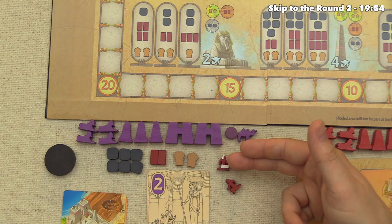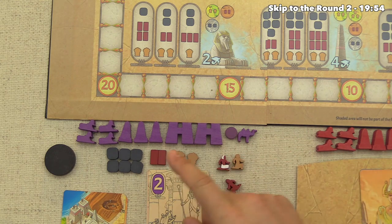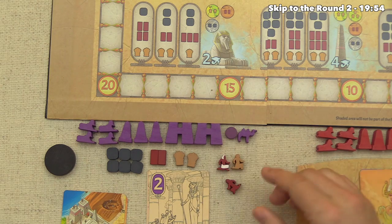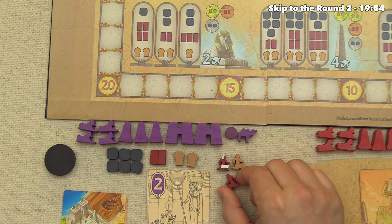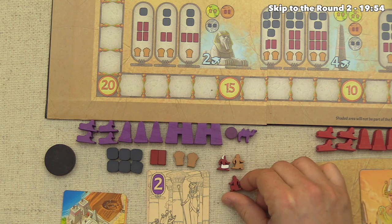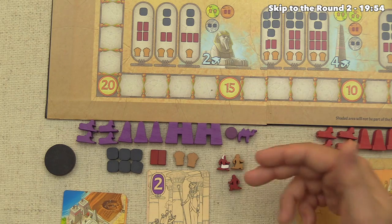We already know what's in the bag and decide to take the regular brickmaker. The reason is that we can now send our master brickmaker way ahead on the Nile to potentially make a lot of brick, and use this new one to make even more brick in our current area. Having more laborers means more action types available in a given round.